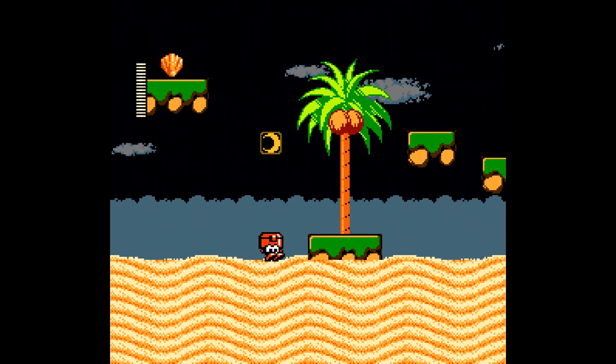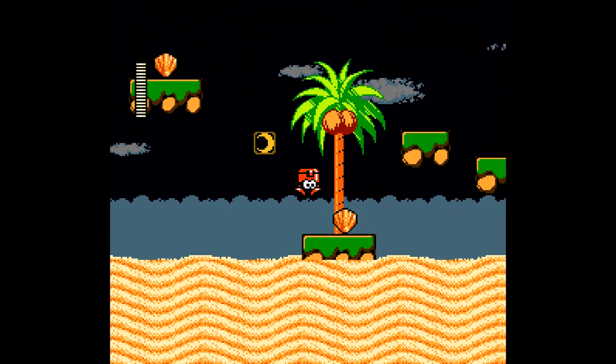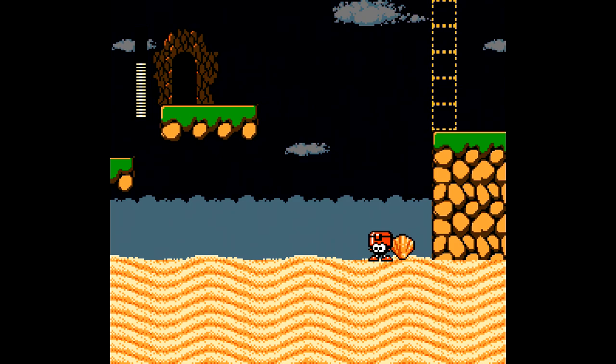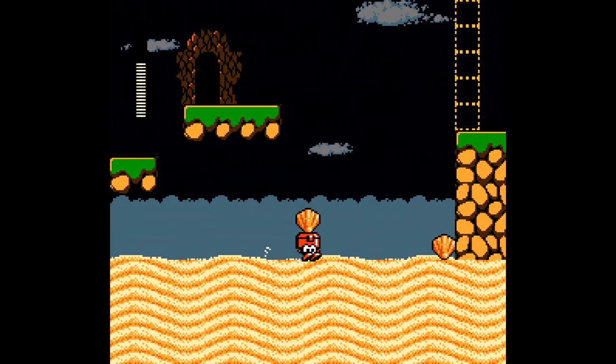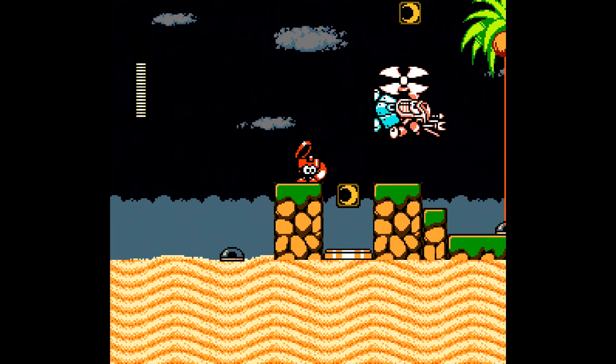I wonder which way I have to go now. I don't feel like I can make that jump, so let's grab this. I'm really glad Eddie has a slide here. That'll get us there if I just move it over this way a little more — there we go. And that will let us over here. We're going to need to stack two of these up. Eddie, I know you don't have arms, but work with me a little bit please. And there we go — that gets us up through there.